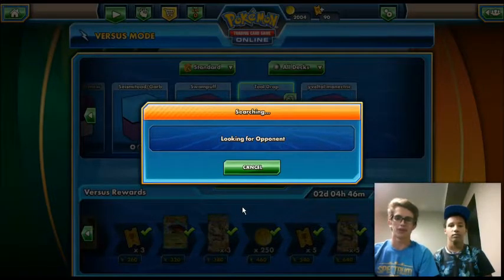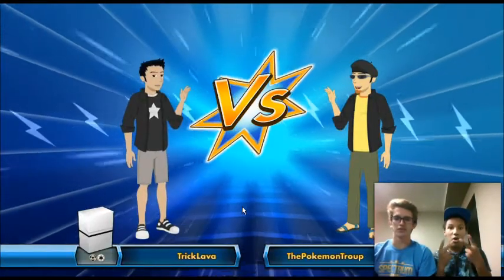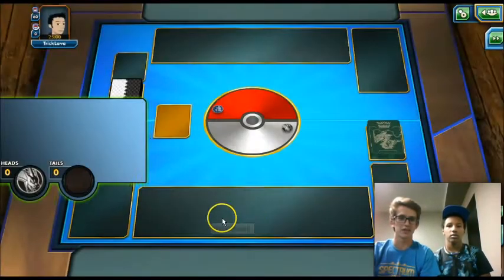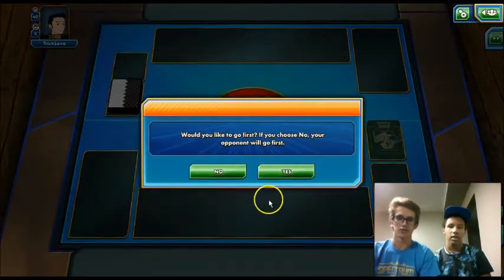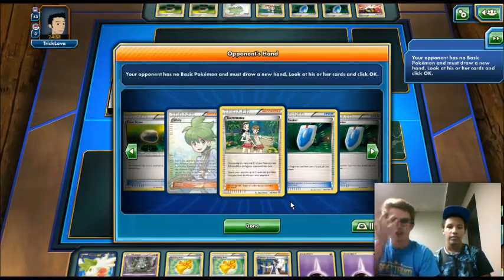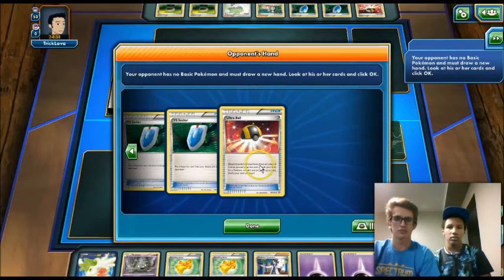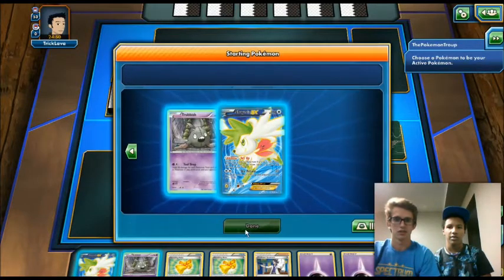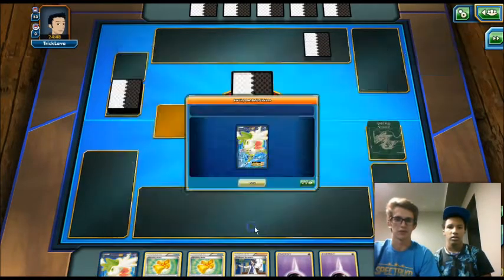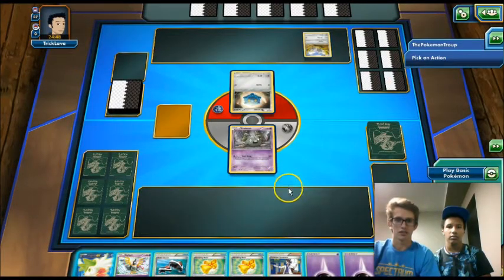We're back for our second video with Tool Drop. We just won the Full Art Pokemon Fan Club from the Versus Rewards. We're playing against Trick Lava with a Steel Colorless deck. We have the advantage. We'll go first. He's playing Bronzong Klinklang — but that Klinklang's not going to help because we only attack with non-EXs. We'll attach to the Trubbish, flip Roller Skates for heads — pretty nice. We've got a Sigilyph and we're just going to attach a bunch of tool cards.